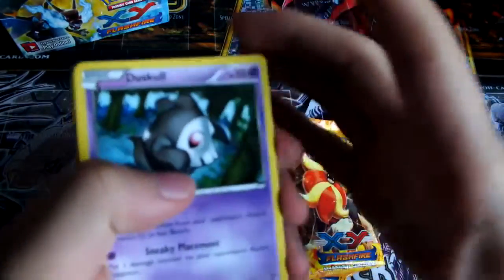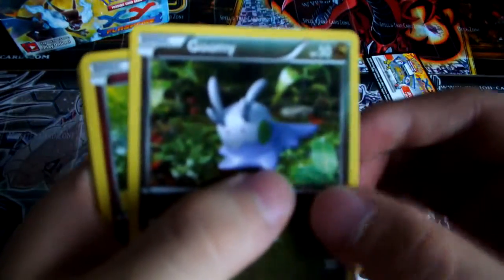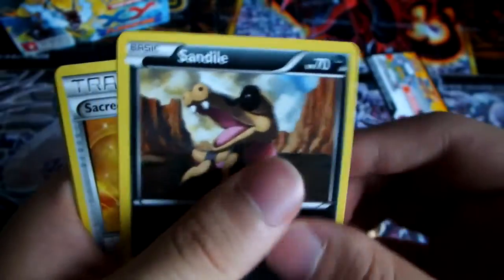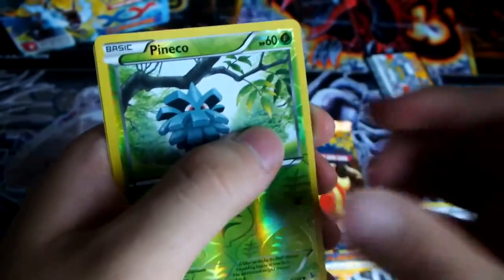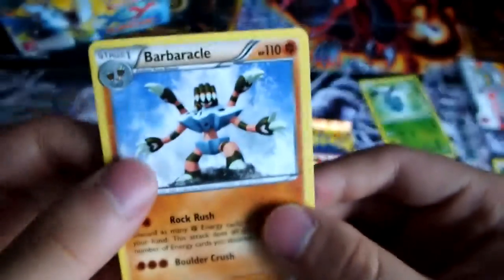So we have a Duskull, a Roselia, a Gumi, Flabebe, Sandile, Sacred Ash, Maractus, Furfrou, Croagunk, Pokemon Catcher. We have a Reverse Pineco, and a regular Rare Barbaracle.